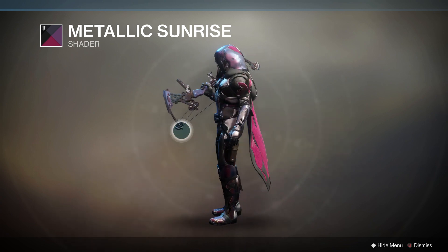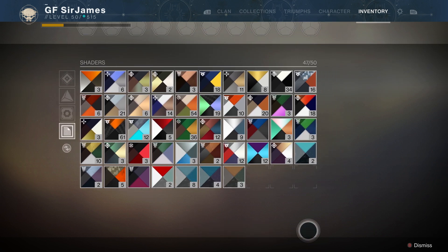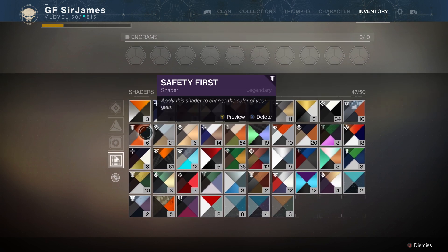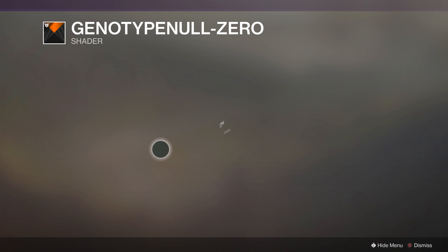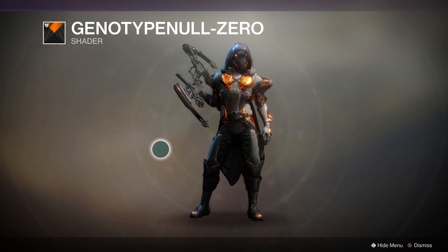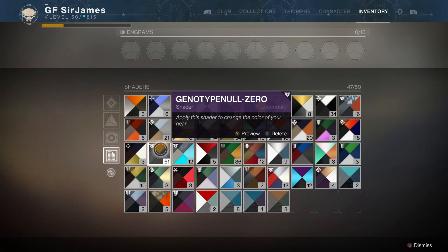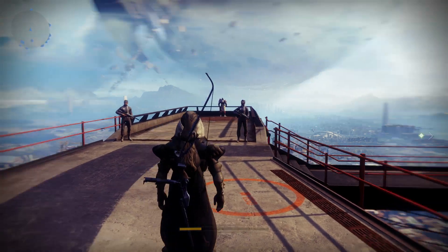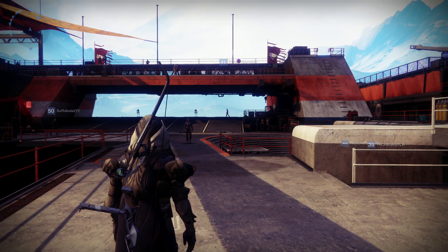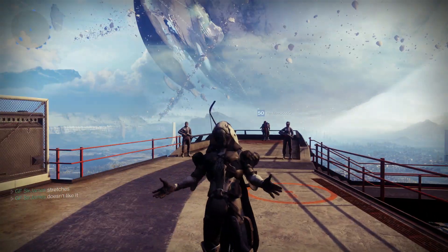Let's check out one more before ending the video. Let's go with the Escalation Protocol shader — again, very good shader options with this armor set. Let me know what you think in the comments below. This armor looks great on the Hunter in my opinion. I haven't checked it on the other two characters yet, but I'll eventually work on the Warlock and Titan. Until then, I am Sir James from gamerfuzion.com, where we empower your gaming.